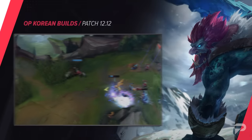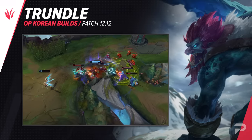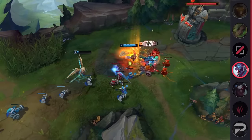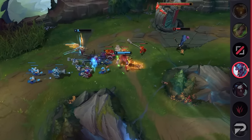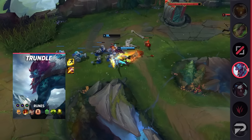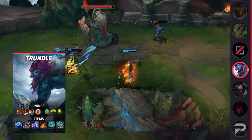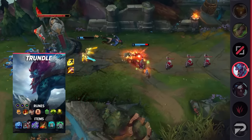Our next jungle build is for Trundle. He's a solid frontliner, duelist, and anti-tank. Wearing multiple hats, Trundle is a great addition to one team and an annoying hindrance to the other. Especially if the enemy team has only one dedicated frontliner, Trundle's ultimate is invaluable, as his team can quickly shred through them and move on to squishier enemies next. He deals good damage with his Q's low cooldown — since it steals AD and resets his attack timer, it definitely adds up.